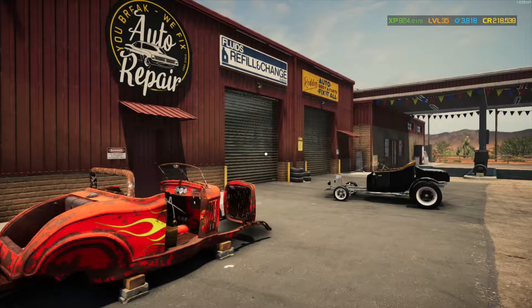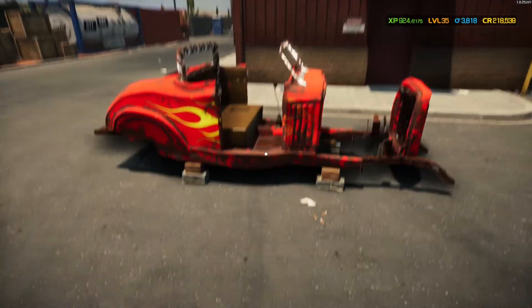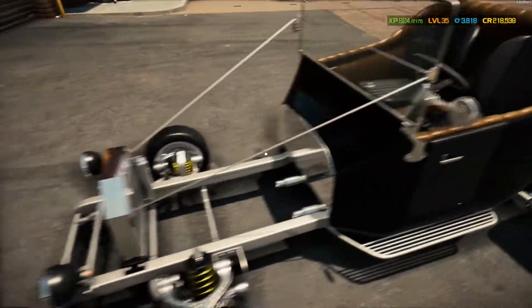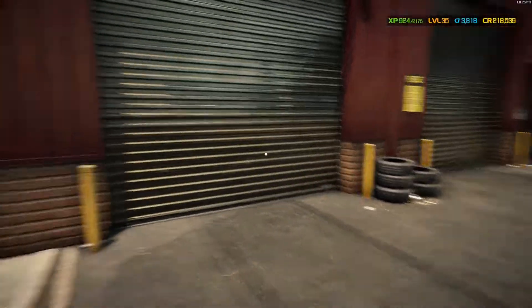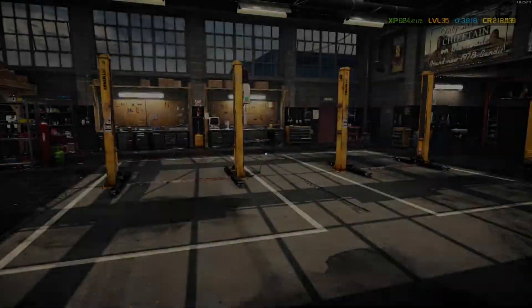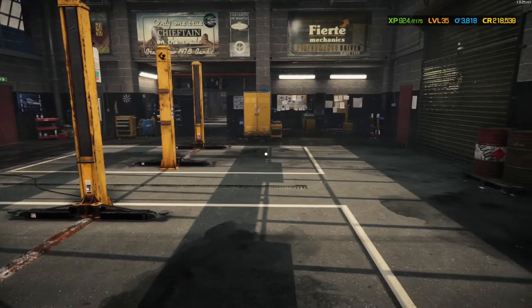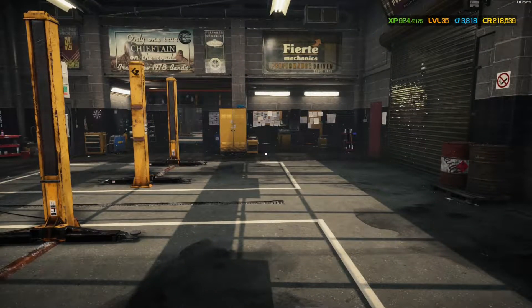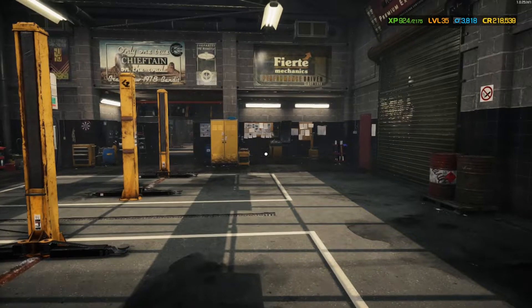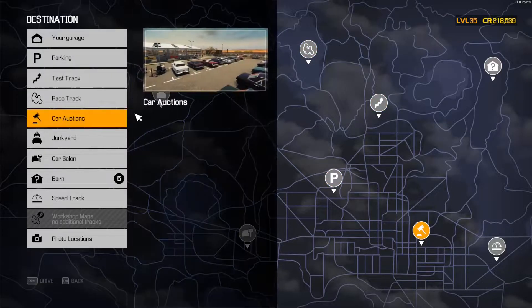Yo, what is up, folks? Welcome back to the channel for another episode of Car Mechanics Simulator 21. The shop's kind of empty right now, so I got this old thing and this old thing going on, but today I think we're going to try to do something a little different. We are going to jam to the car auctions and hopefully get us a car or two to fix up. Hopefully an old hot rod, maybe a muscle car. Let's go check it out.